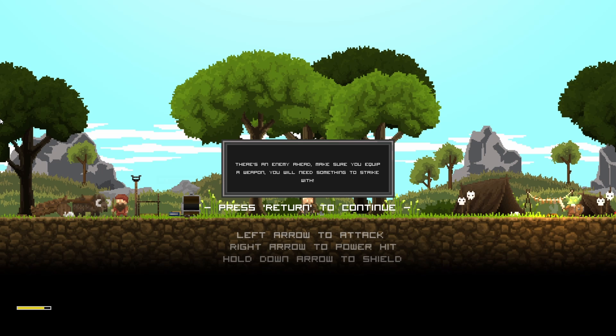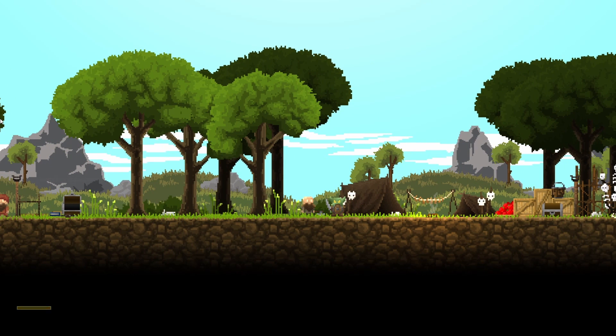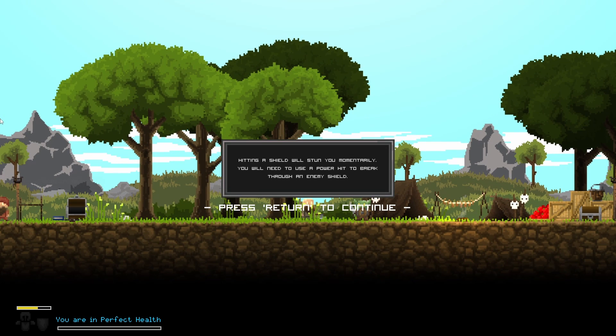Left arrow to attack. Right arrow to do a power hit. Hold down arrow to shield. When an enemy flashes red before an attack, it means they're getting ready for a power hit — be careful. Power hits will break through your shield and do double damage to you. Hitting a shield will mean you will be stunned momentarily.